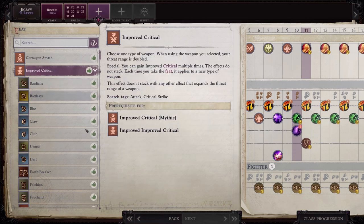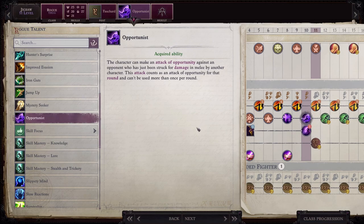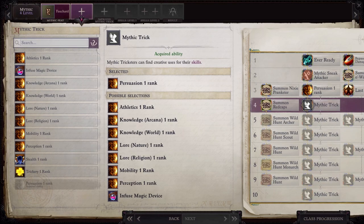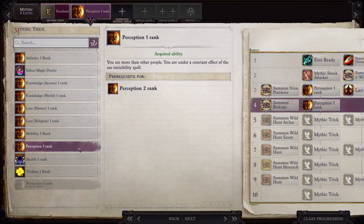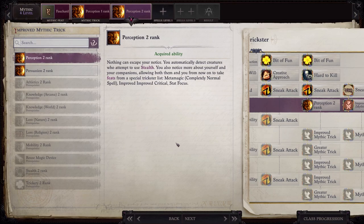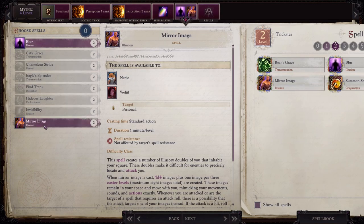At level 11, get Improved Critical Falchard, and for your Rogue Talent pick up Opportunist: the character can make an attack of opportunity against an opponent who has just been struck for damage in melee by another character. At Mythic level four, get Improved Critical Falchard mythic. Then choose Mythic Trick Perception Rank 1 — you are under a constant effect of the See Invisibility spell, which is very useful given how many enemies use Invisibility. Then take Improved Mythic Trick Perception Rank 2, which unlocks a special list of feats only available to the Trickster. At Mythic spell level two, get Blur and Mirror Image.